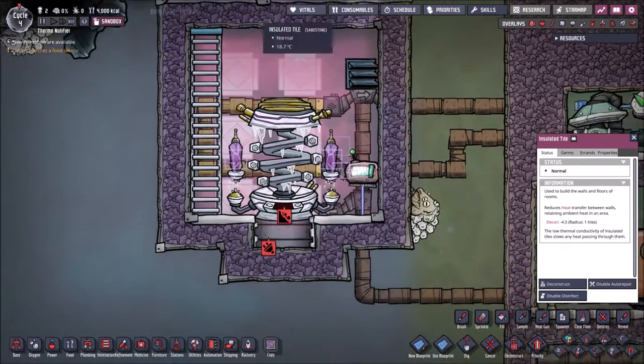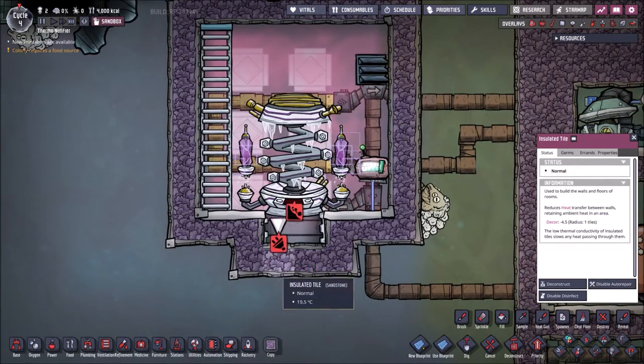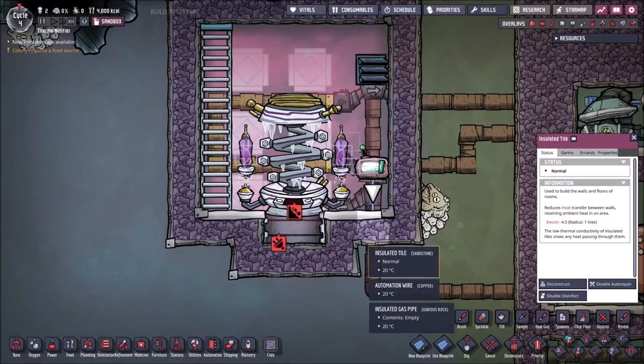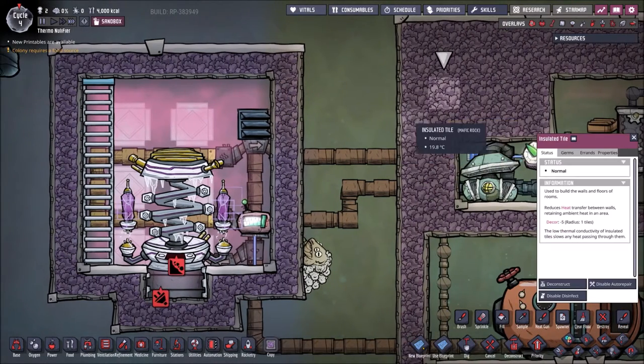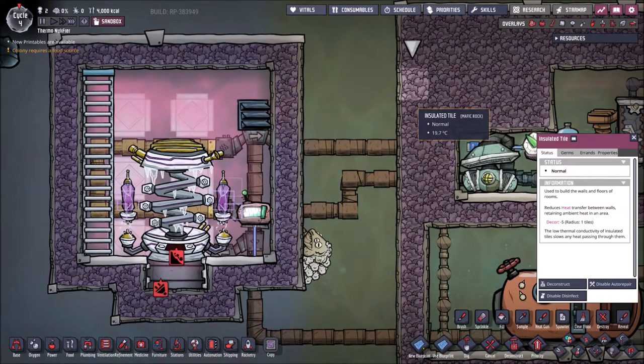That's why, as soon as you get it and want to use it, you should insulate it. I'm using Sandstone, but you should have access to some Igneous Rock — this could be better. If you have Magma Rock, it's even better.